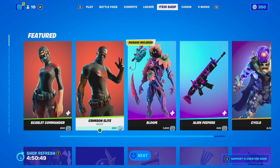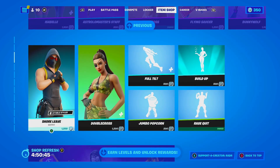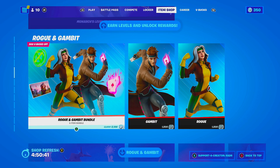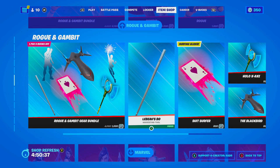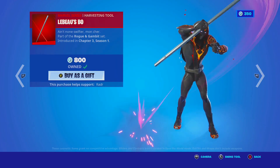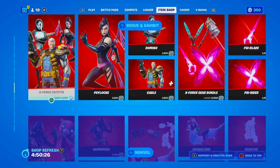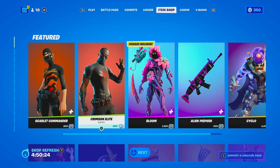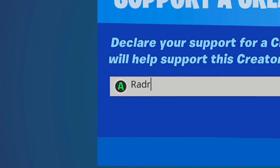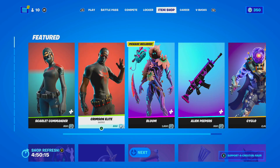The Scarlet Commander and the Crimson Elite skin is actually in the shop. We also have the Isabelle, the B-Force, the Level Up Quest Pack is still in the shop. We've got the Rogue and Gambit skins, and I actually bought the Pickaxe because it is so cool when you swing it around. We've got a load of Marvel skins back in the shop as well. If you're picking anything up, it would mean a lot if you could use my creator code, which is simply just Radar — four letters. Type it in, click accept, and then you'll be supporting me.